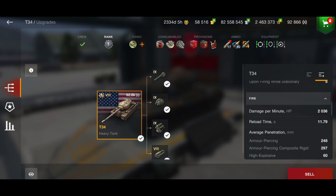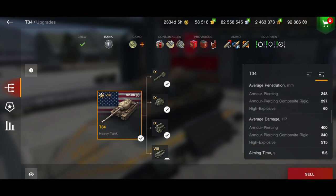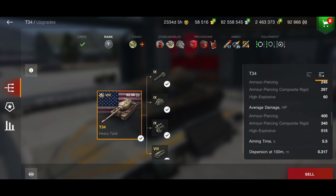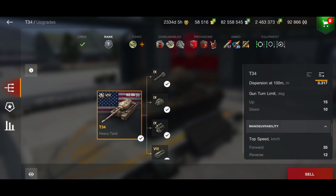Penetration is 248mm on AP and 297mm on APCR — much better than the IS-6 — with 60mm HE pen. You've got 400 alpha on AP, 340 on APCR, and 515 on HE. Aim time is not so good at 5.5 seconds, dispersion is not too bad at 0.317, and it has a nice 10 degrees of gun depression.